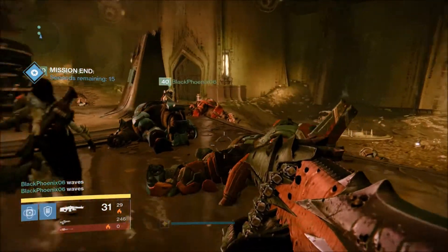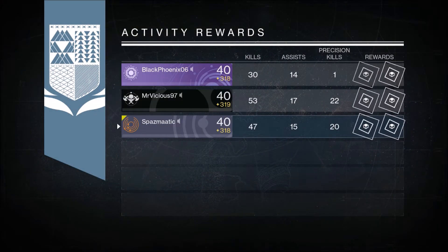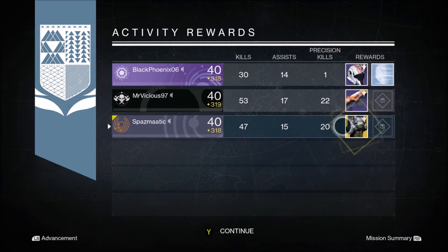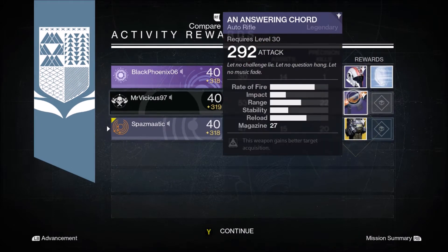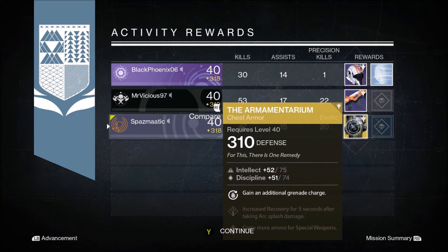For my Titan's Nightfall reward I actually got something decent — I got the Armamentarium, which is probably one of the best chest pieces in Destiny. I already have one at 320 so I didn't really need it, but other people got a Warlock helmet and the Answering Chord auto rifle.